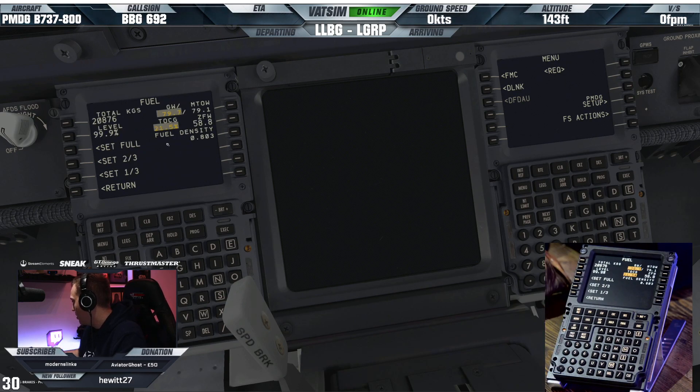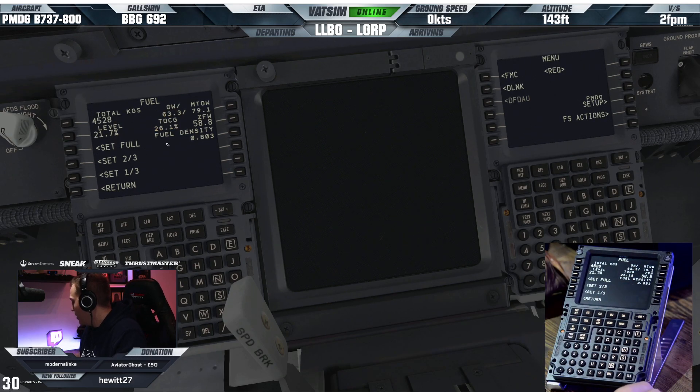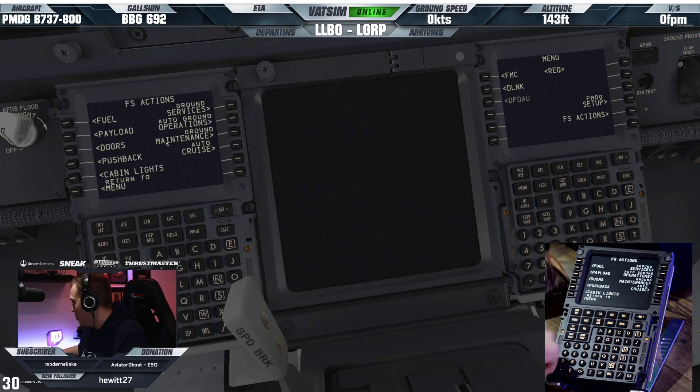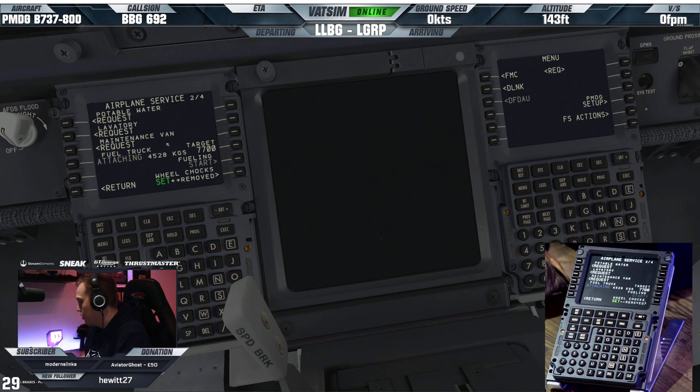One thing I need to do is take some fuel out of here, so we'll just put in a random figure. This is one thing that's really nice about it - it literally just basically replicates the screen. So if you're flying the PMDG, you can access the FS Actions page and the PMDG pages. And if you're flying the Zibo, it will replicate those screens. That's one thing that's really cool with it.